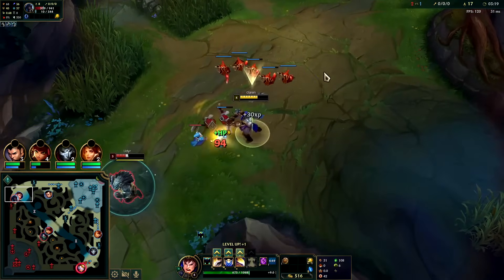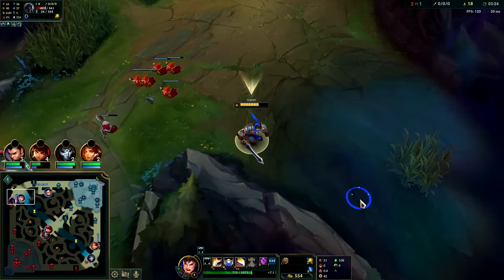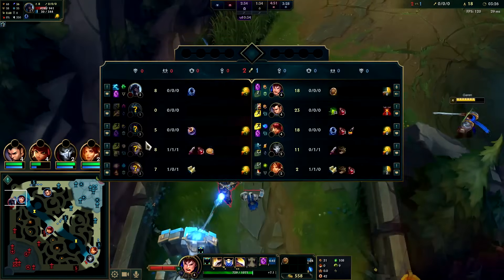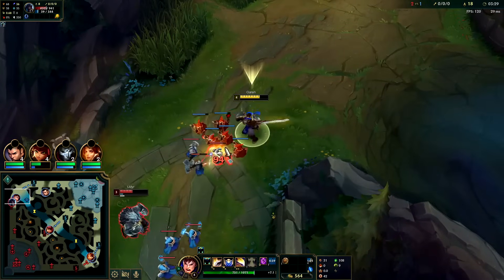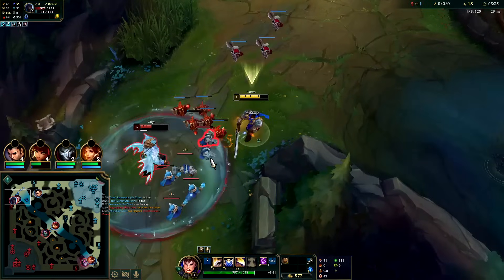My Q cleanses slows instantly, so even if Karthus ganks me with his wall, I'll just step into it and then press Q to cleanse the slow itself. We have a CS advantage on this guy.